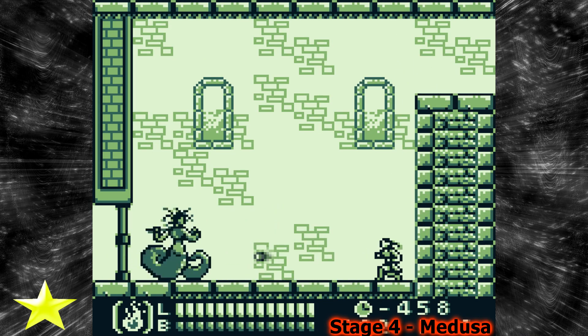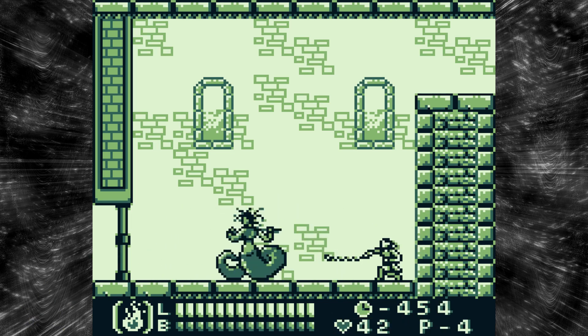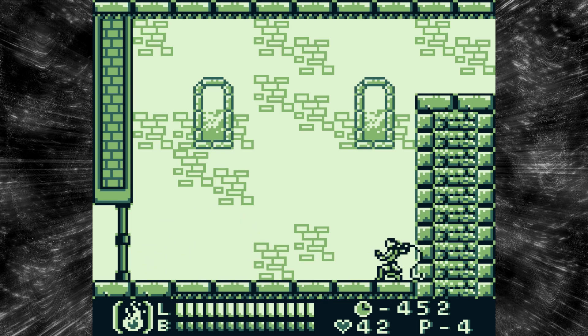The next mini-boss is Medusa. And just like Super Castlevania IV, we kind of just sit here and do nothing because Medusa... I don't know why they sometimes program Medusa to do nothing in games.